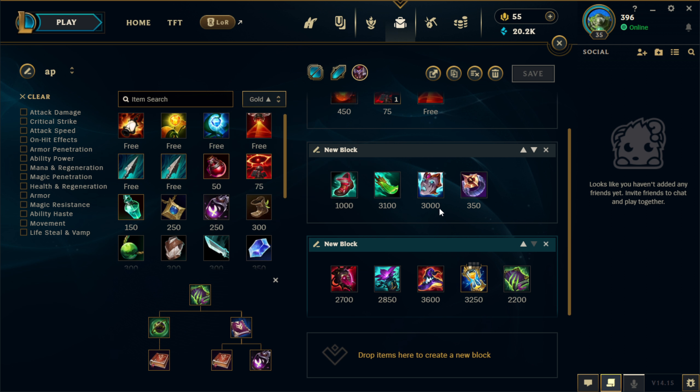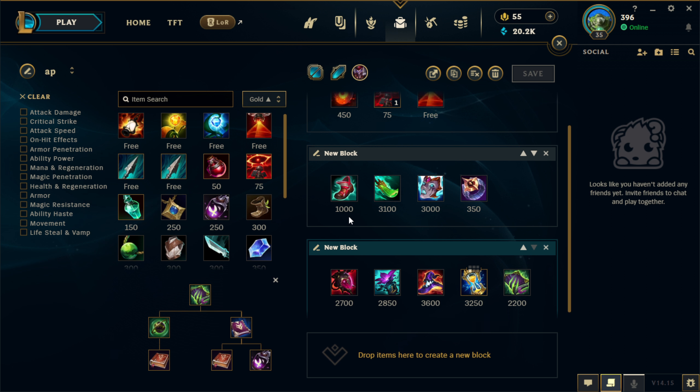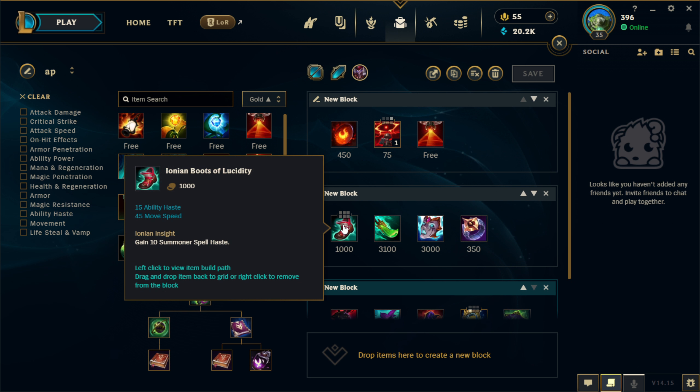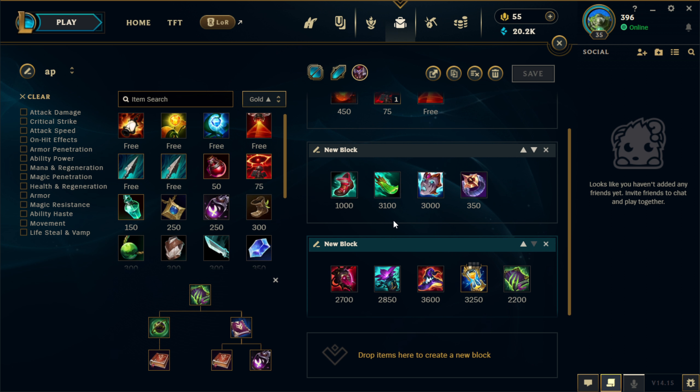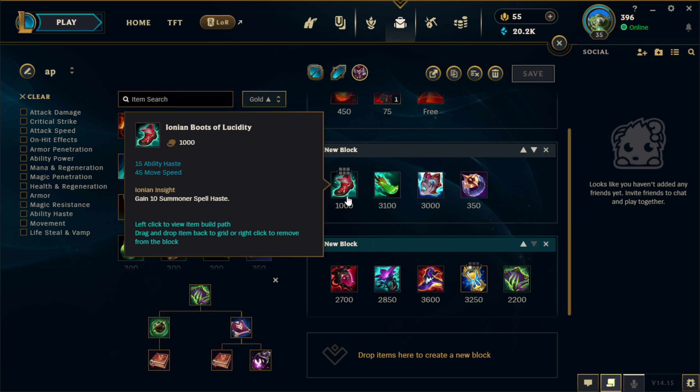Late game, if still nobody on your team has anti-heal, you can upgrade your Oblivion Orb to Morellonomicon — but I'm really against Morellonomicon, I hate this item. On AP Shaco, I wouldn't sell your Boots or Spear of Shojin late game; I did some testing and the value of Spear is too valuable. Perhaps it could be good to sell your Boots for Cosmic Drive — I haven't tried that yet but I think that can be an option. Apart from that, I wouldn't sell anything.